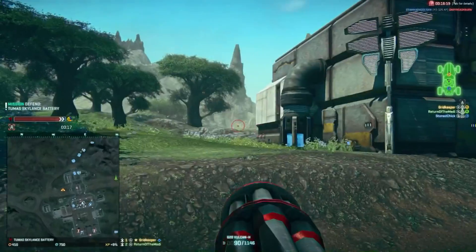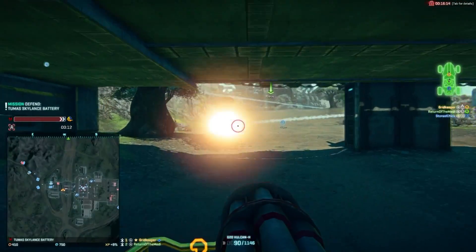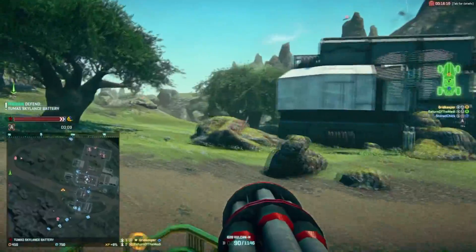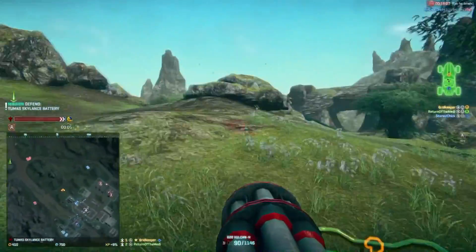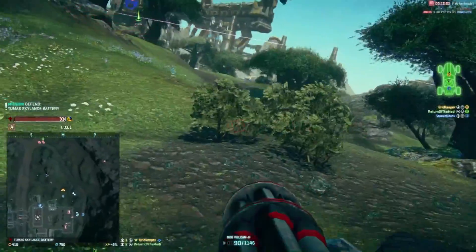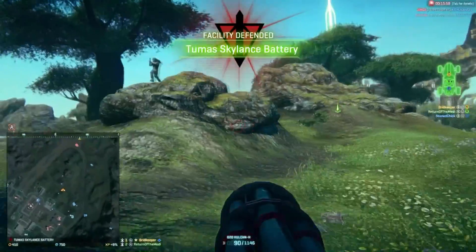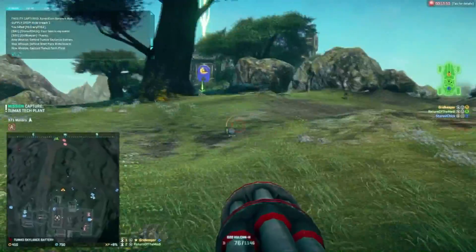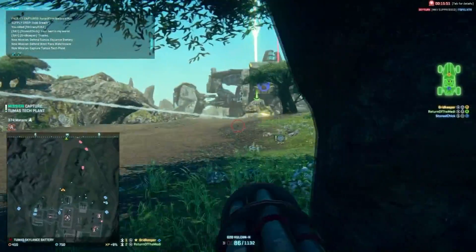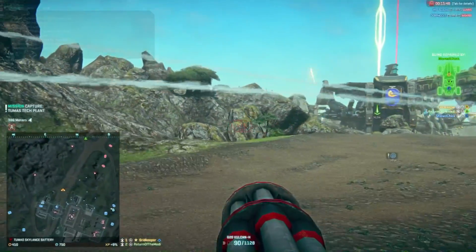They're sort of trying to lay siege to us where we are now, so we're just going to go around and see if we can get some of their spawn points, some of their Sunderers they've probably got lurking around somewhere. We're also going to see if we can push them back and get on to the next base. There they are - defended that one. Got a few more of their tanks rolling in - you can see them all spawning from the base just beyond this.